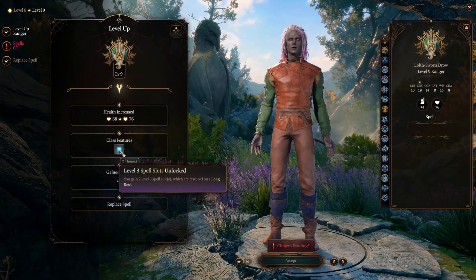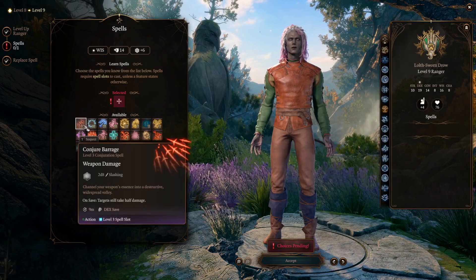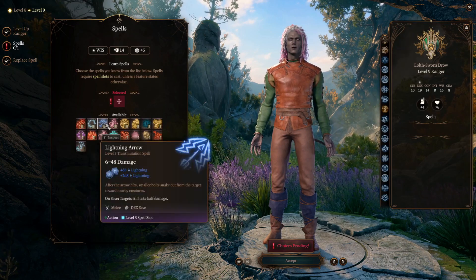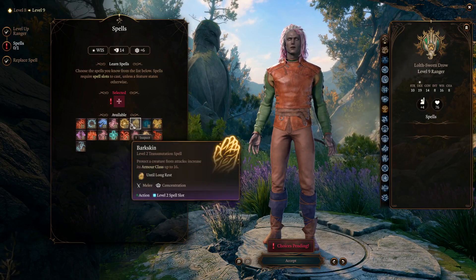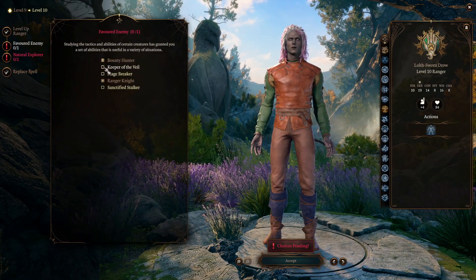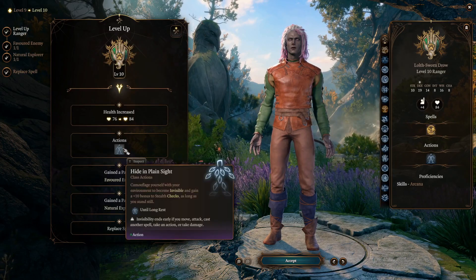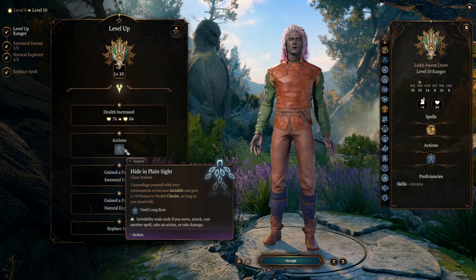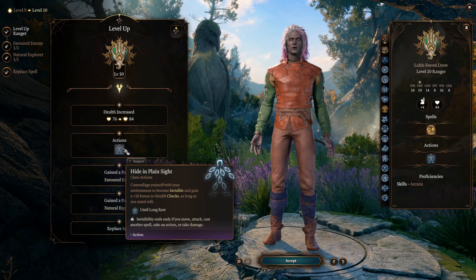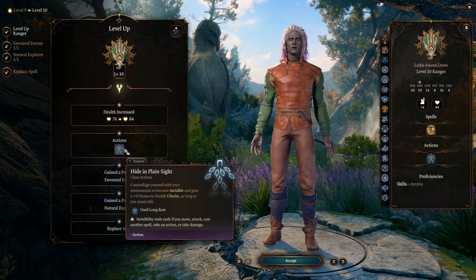At level 9 you gain two level three spell slots and access to new spells, with the option to replace one. Conjure Barrage is good especially if you're going to be in melee, and Lightning Arrow is amazing for ranged builds. At level 10 you get a third favored enemy, a third natural explorer, and the action Hide in Plain Sight — camouflaging yourself with your environment to become invisible with plus 10 to stealth, but only while standing still.